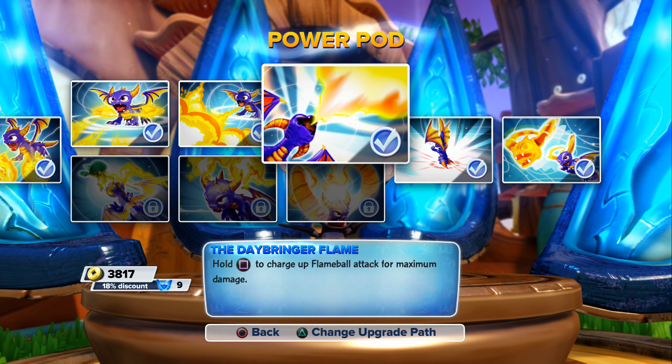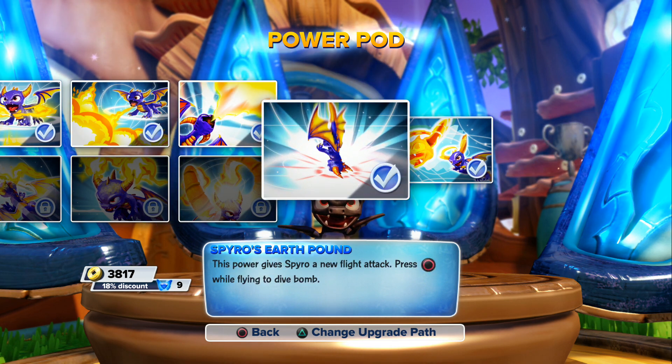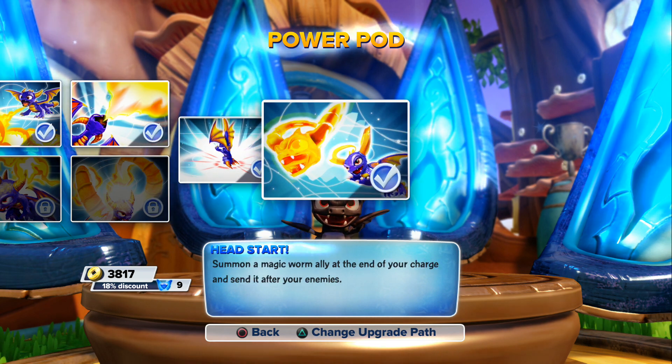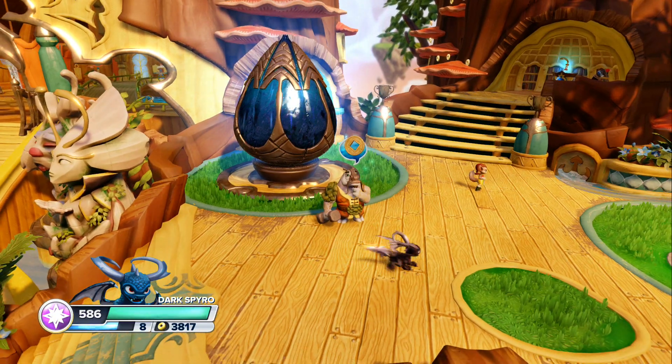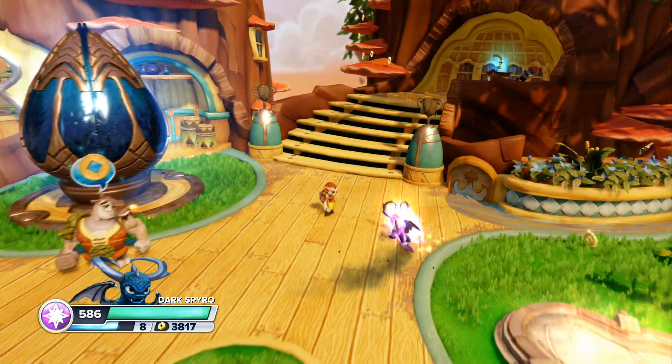Flame hold — hold square to charge up a flame ball attack for maximum damage, and that does a lot of damage. I'll try to show that real quick. Spyro's earth pound — I use often. When you fly, this power gives Spyro a new flight attack; press circle while flying to dive bomb. Head start — summon a magic worm ally at the end of your charge and send it after your enemies. That's the new wow power, and I don't really use it since I don't use the charge much.